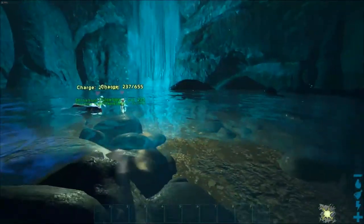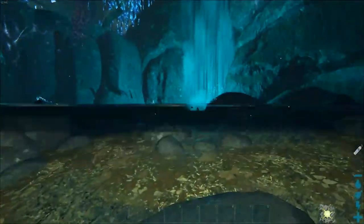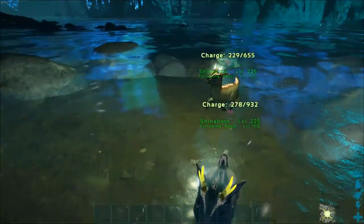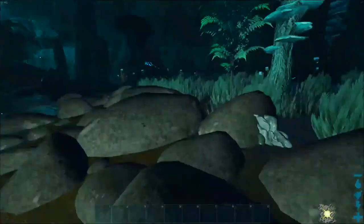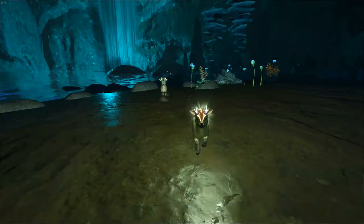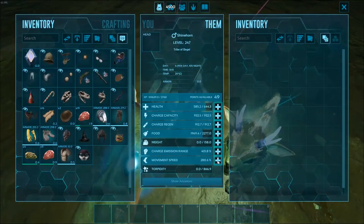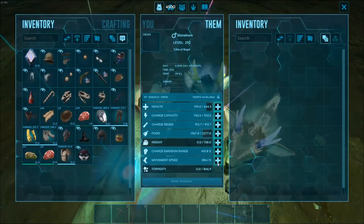We're in the blue area, which is where Shinehorns spawn the most on Aberration — in fact it's the only area of the map they spawn, and it's pretty dangerous. Glowtail spawn in a cave on the surface area, which is easy to get in and out of. Bulbdog spawn all over the Fertile biome. Shinehorns spawn in the blue, and Featherlights spawn all the way down in the black-purple area. I think Shinehorns are honestly worse to get because you're going to have Nameless spawning on you, countless Ravagers attacking you, water everywhere, and freezing spores that will annihilate you if you don't have a hazmat suit on.